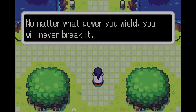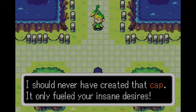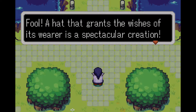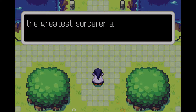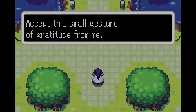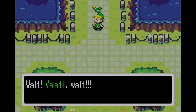And as always, you're dressed in the shabbiest of rags. My curses are not to be mocked — the one I cast on you is the most powerful. No matter what power you wield, you'll never break it. You haven't changed in the slightest. I should never have created that cap — it only fueled your insane desires. Fool! A hat that grants the wishes of its wearer is a spectacular creation. Thanks to you, I have gone from being a meek, minuscule nothing to the greatest sorcerer alive. You cannot stop me now. Wait, Vaati, wait!